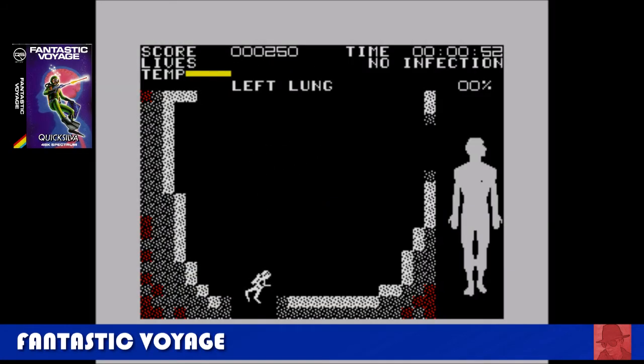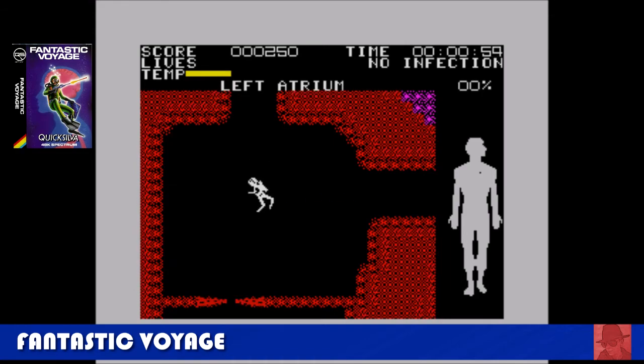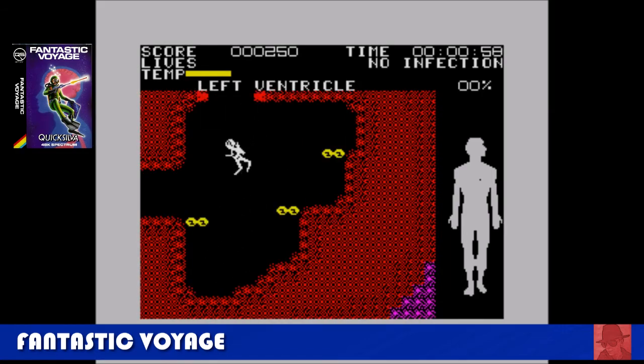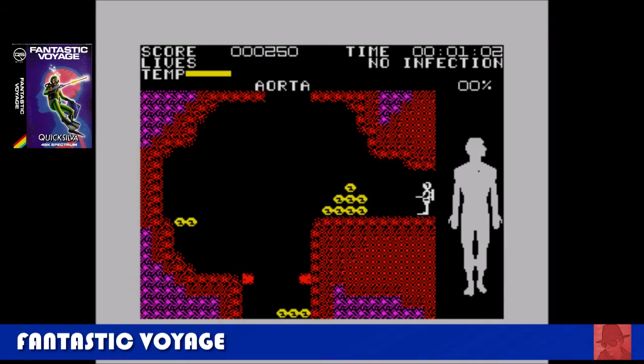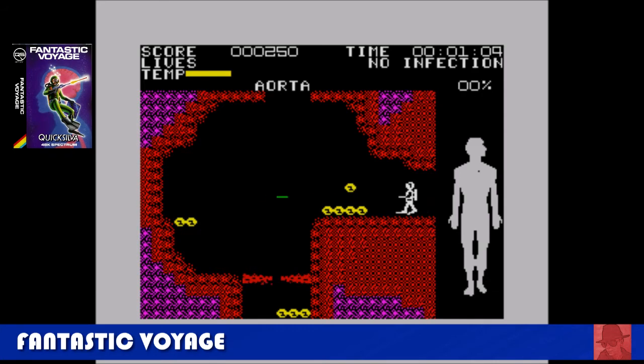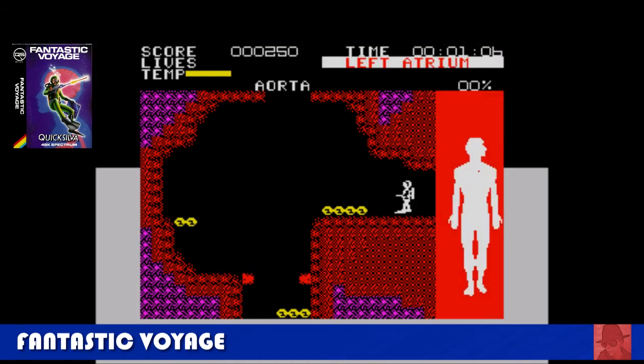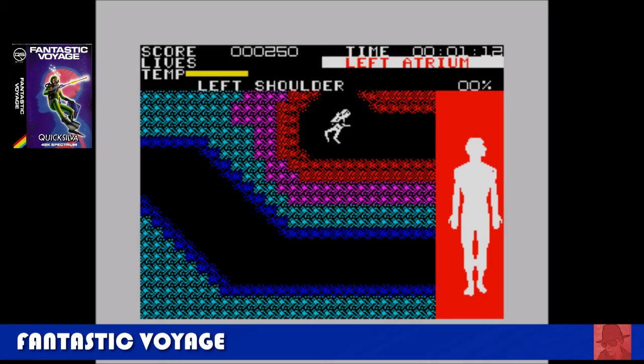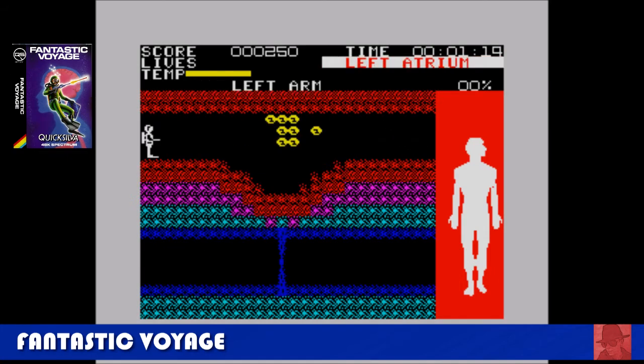Fantastic Voyage — based on the 1950s film of the same name, which Inner Space was also based off. You control a diver who's been miniaturised inside the body of the president. You must rid all diseases, find three pieces of a ship, and then make your escape. It's not an accurate representation of the body, but it's great fun and quite original too.